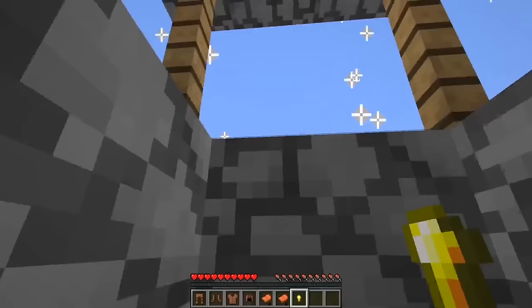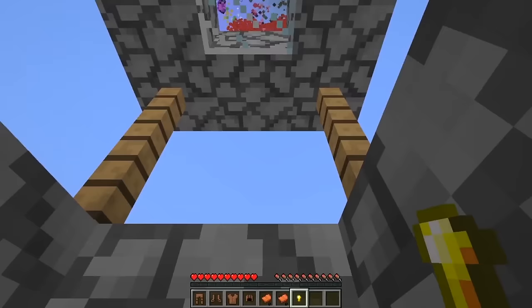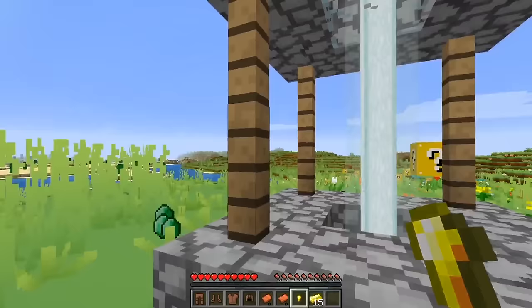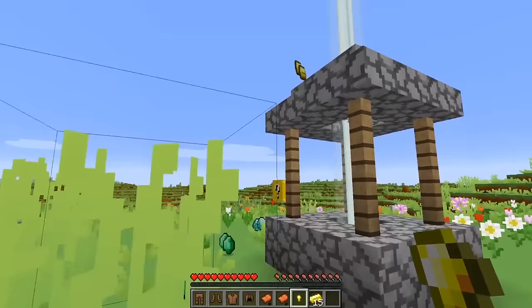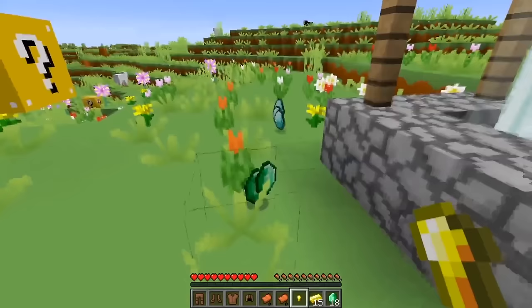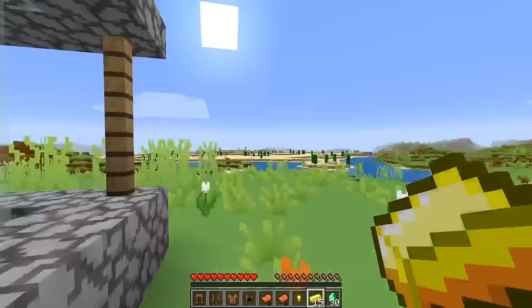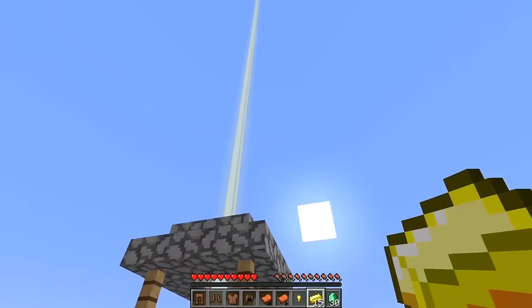Whoa, look! This one spawned a wishing well — ah! I guess I should've thrown the gold into the wishing well, but I fell in instead. Oh look, and now there's a beacon. The wishing well gave me all of these diamonds and emeralds — that's awesome! Wow, I guess you can get some really lucky things in these lucky blocks.